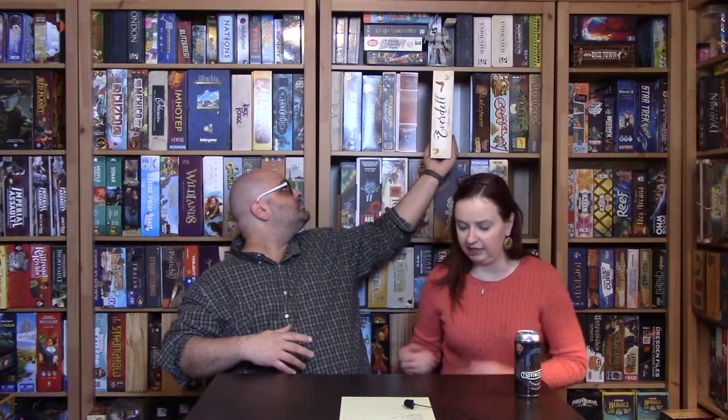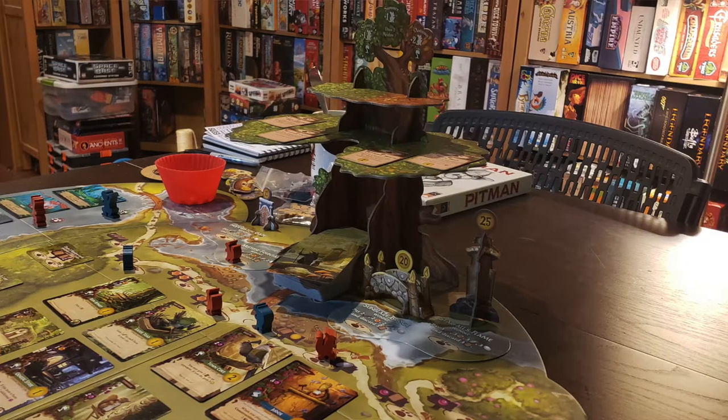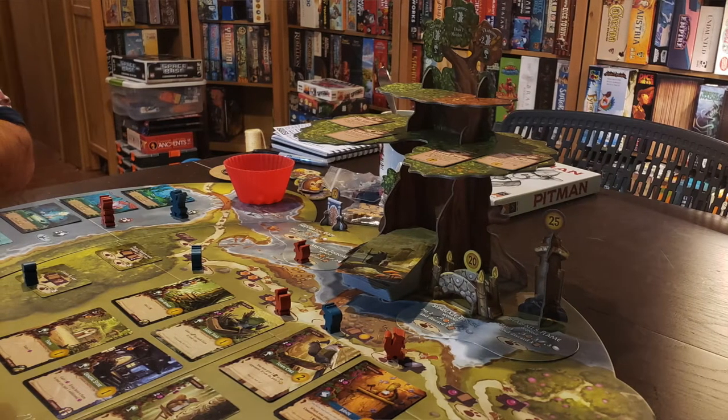The theme really sells this one. Andrew Bosley's immensely adorable artwork also sells it — the adorable little animal meeples. I really do like that you're moving at your own pace; there's really no rounds or turns necessarily. James A. Wilson is the designer. It's worker placement, but there's tableau building as well, and the comboing of cards, which I really like. One thing I do not care for are those weird berries — they just feel really weird to my fingers.